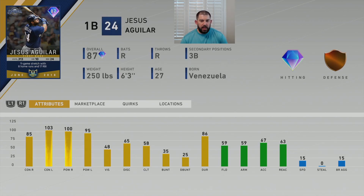Looking at this card: he's a first baseman that bats right-handed, throws right-handed, 87 overall with diamond hitting and bronze defense. Secondary at third base. He's 6'3", 250 pounds. His attributes: 85 contact versus righty, 103 contact versus lefty, 100 power versus righty, 95 power versus lefty, with 48 vision. This must be a trending theme for the month of June — everybody needed glasses. 65 discipline, 58 clutch, 59 fielding, 59 arm strength, 67 arm accuracy, 63 reaction, and 15 speed with zero stealing. The first two guys are absolute tanks — they hit the ball hard, they're slow as dirt, and they can't steal.